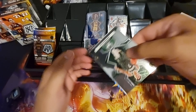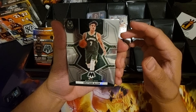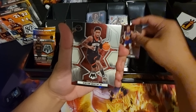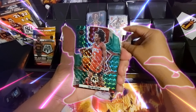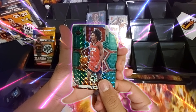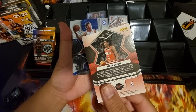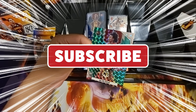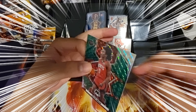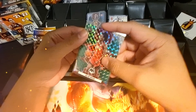Pack three — Grayson Allen, Canyon Martin Junior, Cam Johnson. We've got a green parallel — Jalen Green! And Jayden Springer. What a blaster, guys! First blaster with the fire did not disappoint.